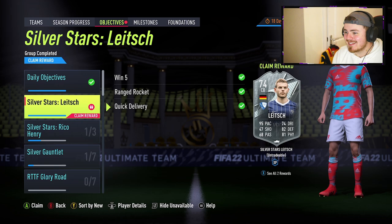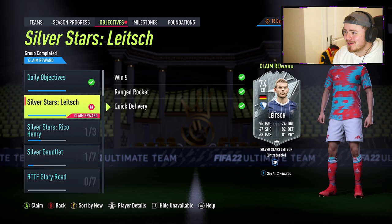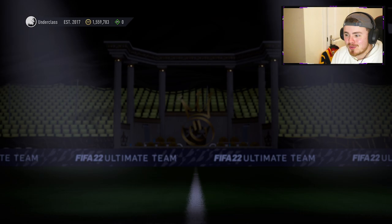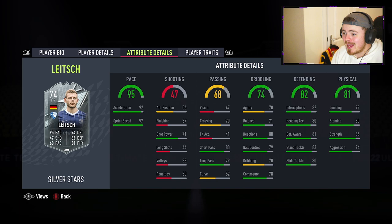Hey guys, how are you doing? My name is Morsi and welcome back to my channel. A play review is on our hands here for a center back with some absolutely mental stats - 95 pace on a center back. Is he the quickest center back in FIFA 22? Let me know down below. It's our boy Maxim Light. To get your hands on this man you unfortunately have to play squad battles - five squad battle games in total - but that will see you get this card. He's six foot two, medium-high work rates.